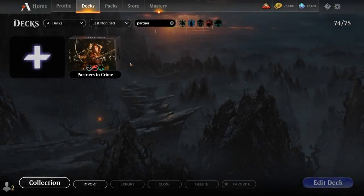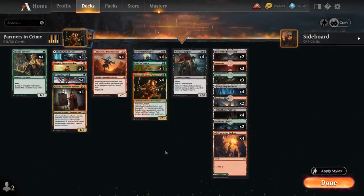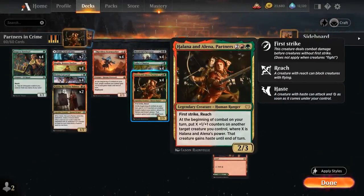Hello and welcome to another Standard Games video. Today we're taking a look at a Jund Stompy deck as voted on by my supporters on Patreon, featuring the full playset of Halana and Alina Partners — the 4-mana 2/3 legendary human ranger from Crimson Vow. She has First Strike and Reach, and says at the beginning of combat on your turn, put X plus-1-plus-1 counters on another target creature you control where X is their power, and that creature gains haste until end of turn. So an incredibly powerful card that plays especially nicely with creatures that want to gain haste and attack right away.